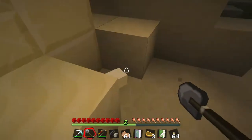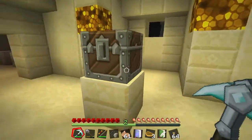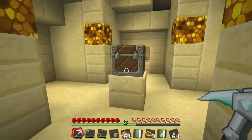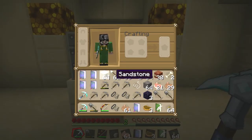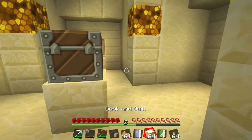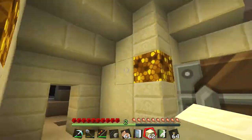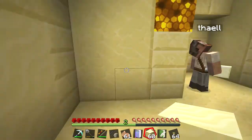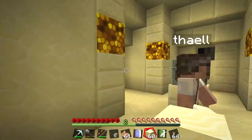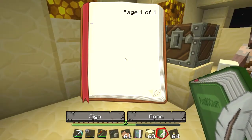I wonder how deep this lava is. Oh, it's only one block. What are you doing? Just having a look. I'm pretty sure we are completely surrounded by lava. Just made a nice door there. What about upstairs? There's still a hole. I don't think it'll come through there, will it? Sure. We'll be alright. Can't just wait here though, can we? No, well, we have a book and quill. We can write something.